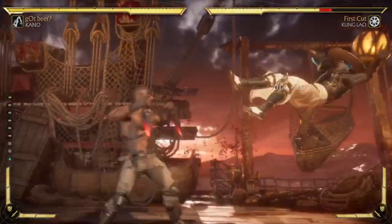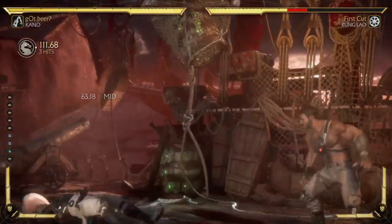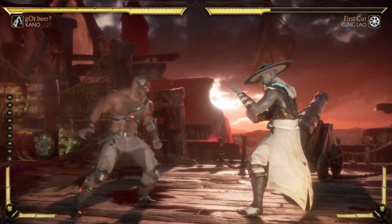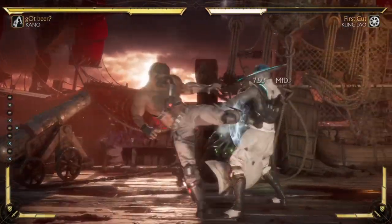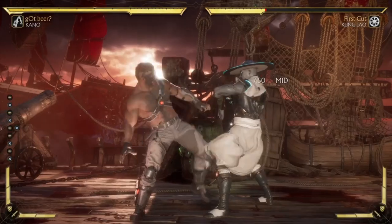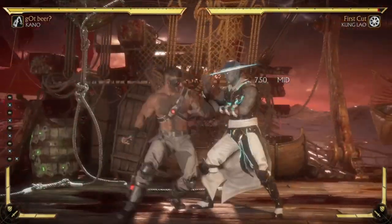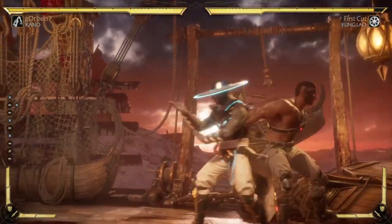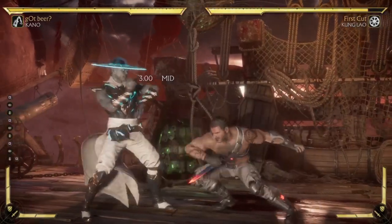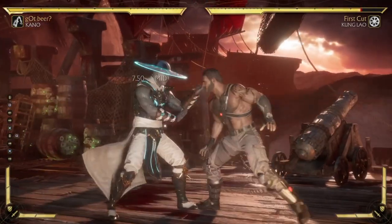His one-one-two string is one of my favorites, although the last hit can be perfect blocked so be careful. My absolute favorite move is back three. You are minus on block — I believe it was minus five, actually it's only minus four. But it has a really weird animation so people often tend to punish it too late, and you basically get a free down one. If people are used to it, they will poke you right away.